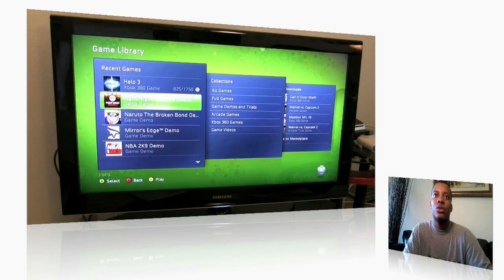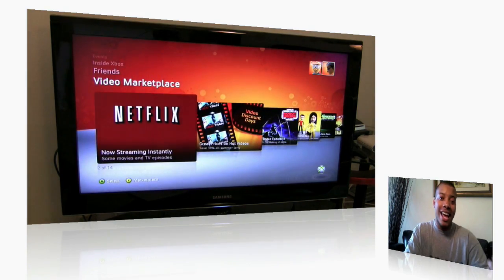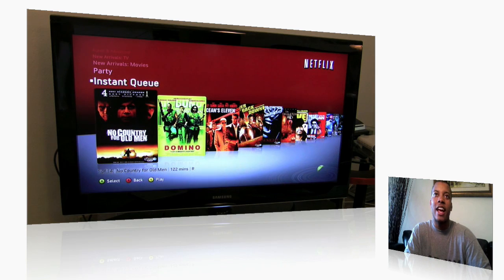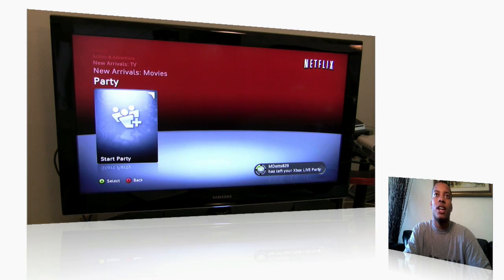Now I'm going to show you the biggest update that came in the last dashboard update — it's Netflix. The ability to actually stream Netflix movies straight to your Xbox. Now they've added a couple of new things that are definitely better. Before this new update, to add videos to your instant queue you actually had to go online, log into the website, and add videos from there, and then they'd appear automatically on your Xbox Live. But now you can actually add them straight from the Xbox Live itself.